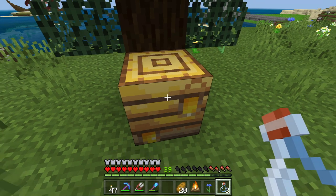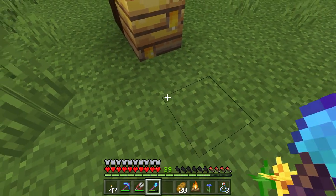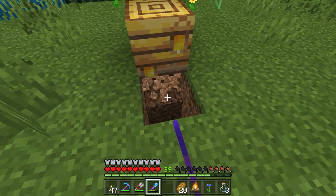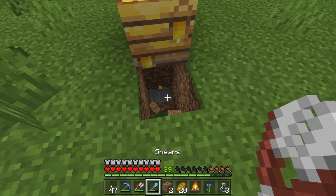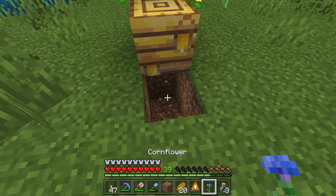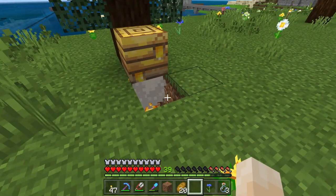That will work, but what that will do is it will make the bees angry at you. So first of all, we're going to use a smoker. In real life, you use a smoker to collect honey from bees, so what we're going to do is just do a quick version of that. As you can see, look, it's dripping honey already. We're going to put a campfire under the beehive.